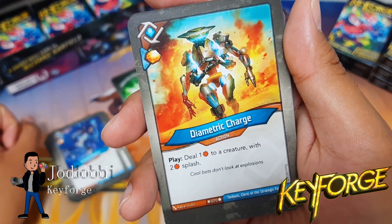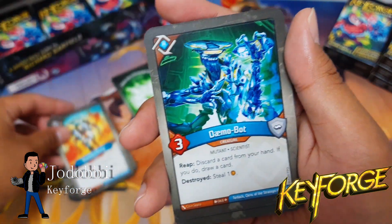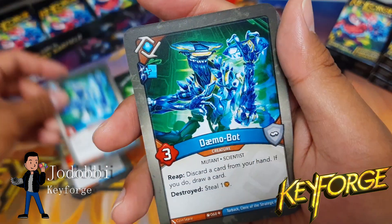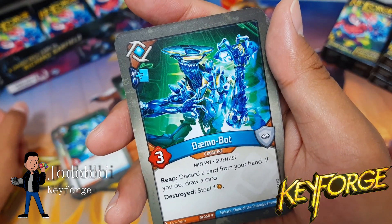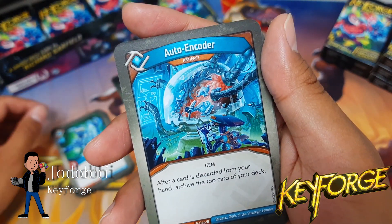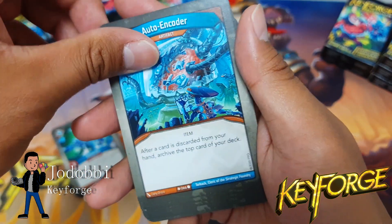Diametric Charge: deal one damage to a creature with two damage splash — that works really well with Cleansing Wave, so I like that. Demo Bot: more deck cycling, and with the destroyed steal one effect; Demo Bot also has a draw icon, so that's cool.